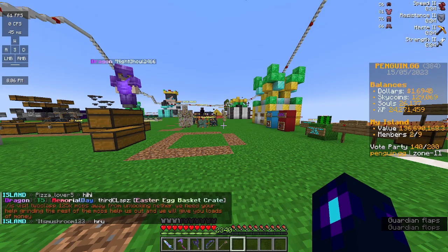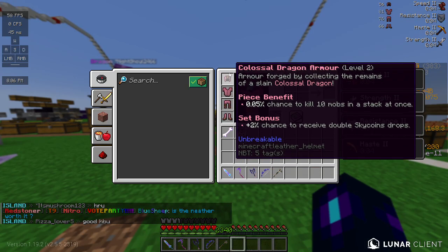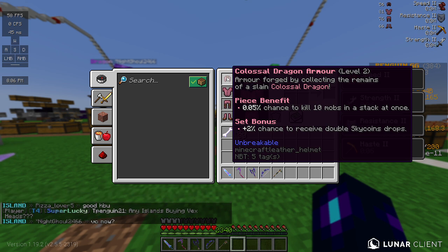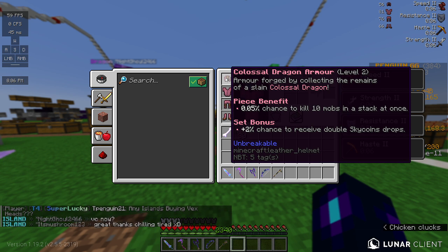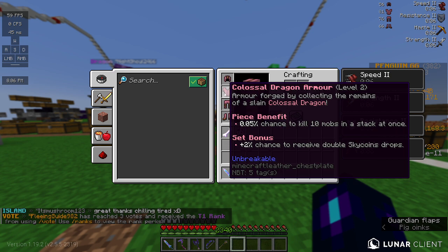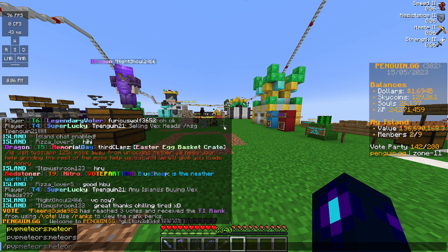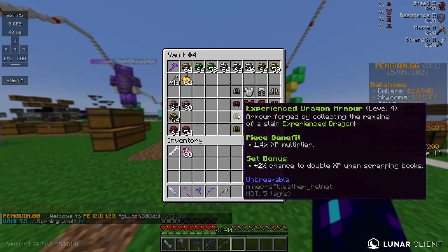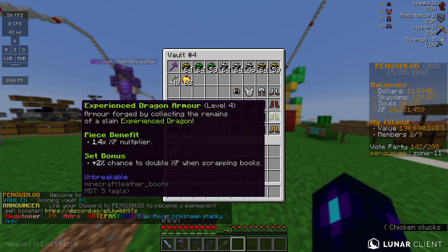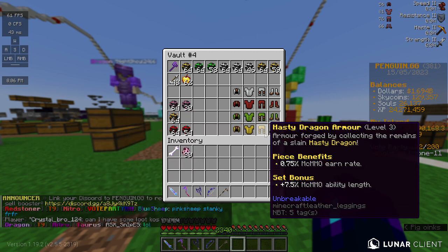There is also some mob dragon boss armor you're going to want to wear. The best is Colossal — it gives you a chance to kill 10 stacked mobs at once and a skycoin chance to get double the drops. Also, Experienced armor gives you an XP multiplier, so if you want XP you get it really quickly.